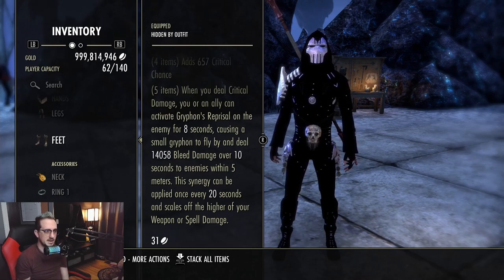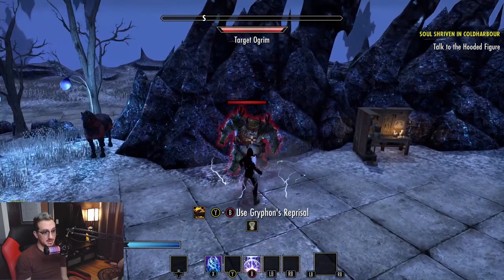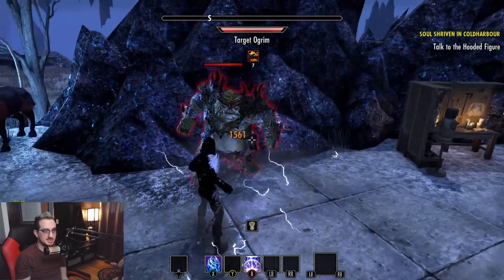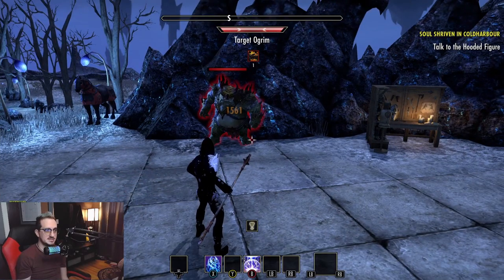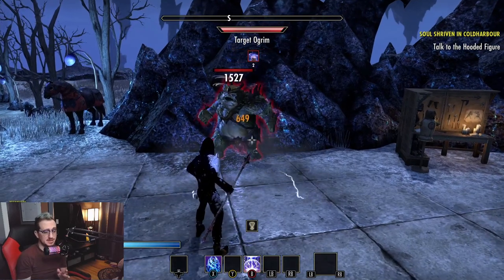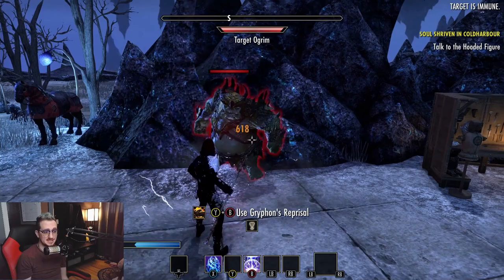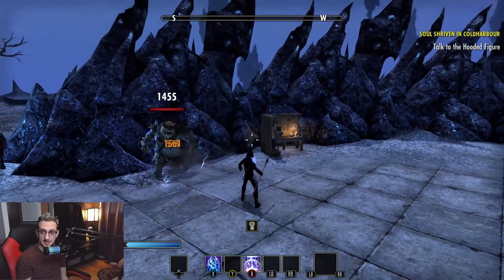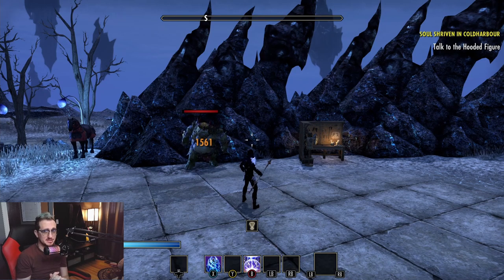This synergy can be applied once every 20 seconds and scales off the higher of your weapon or spell damage. Check it out — whenever you deal critical damage, you have eight seconds to activate it. You can line this up with your burst, and a cool griffin just flies into the enemy. The debuff has really cool feather effects. Never has there been a set in the game — other than necro — where you can activate your own synergy. This is going to be pretty nutty.